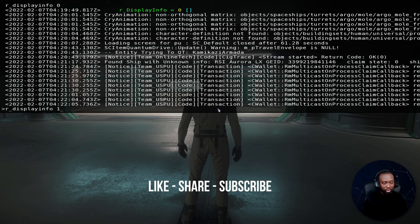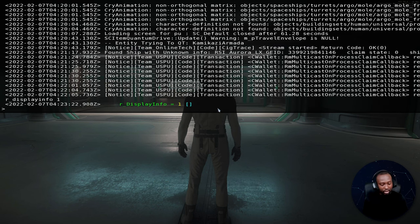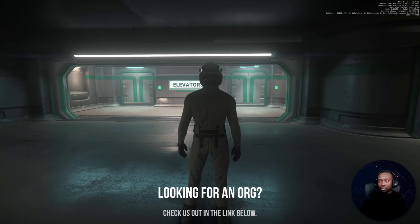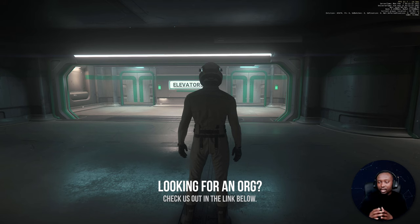All you need to do is type in r_displayinfo — we'll start with 1. There are varying levels of detail that you can get with this. Then hit tilde again to exit.